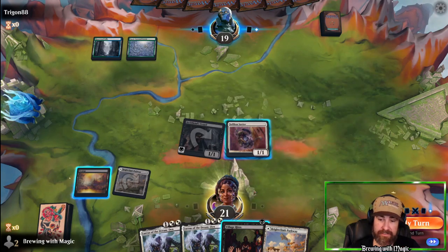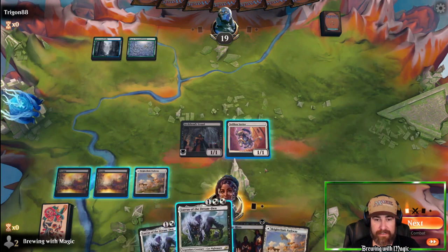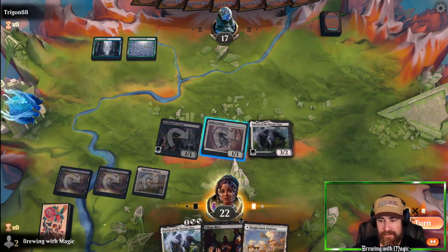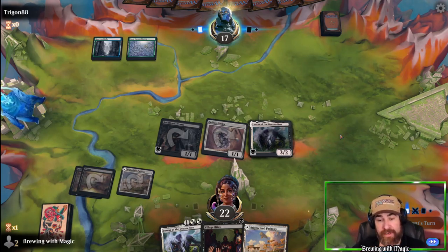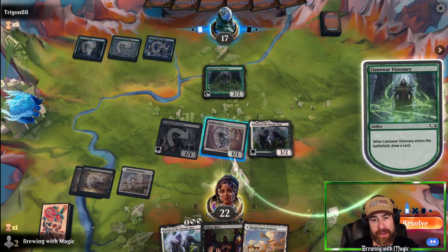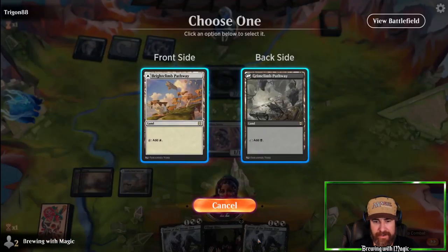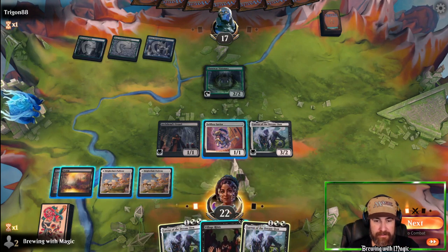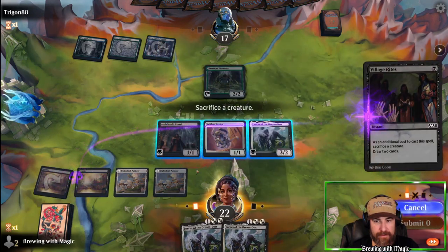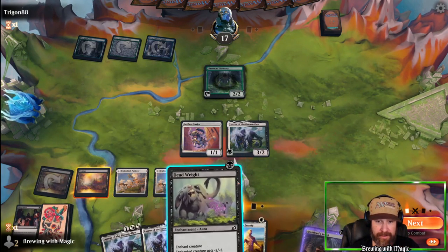We have two Lorises and Selfless Savior, so we jam one Loris out — always attack first, cast on second main phase, then pass. Next turn we can Village Rites and bring Arc Fiend Vessel back all in the same turn. Opponent plays Fabled Passage and Land of War Visionary — they have a full grip of seven cards. We throw another card on white, then Village Rites the Vessel since it's not getting through anyway. Draw some cards — perfect. Dead Weight their creature to clear the board.